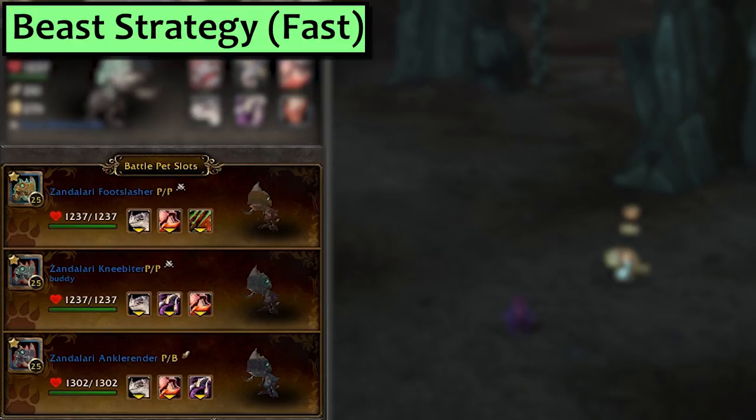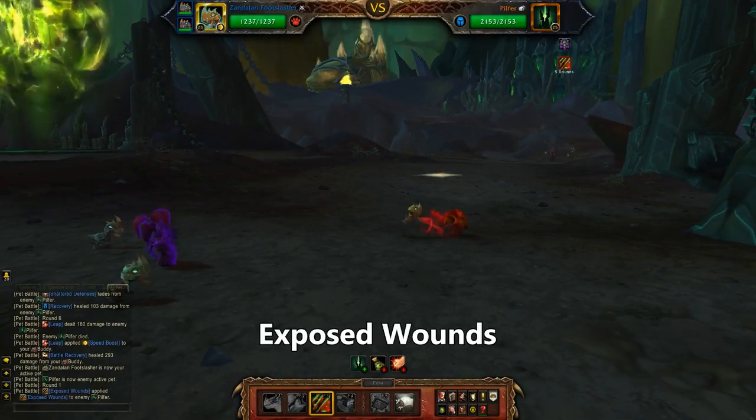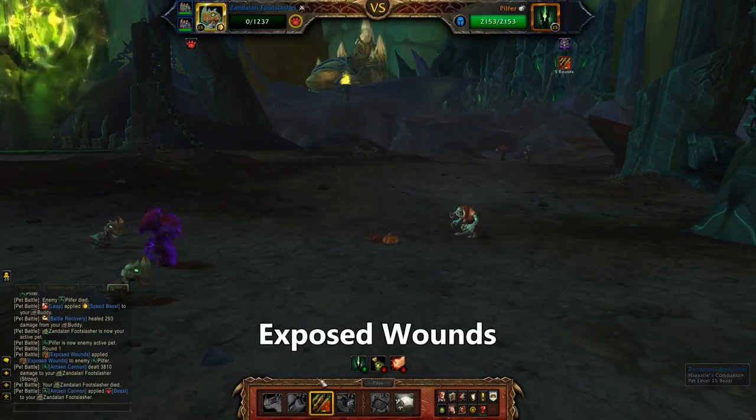This also doubles as the Beast strat. First is any Raptor with more than 263 speed set up with Exposed Wounds, and second is your Zandalari Ankle Render or Knee Biter with Black Claw and Hunting Party. Any third beast should do, but another Falcosaur won't hurt, especially if you're not rocking the full attack breed of the first one. Starting with the Exposed Wounds Raptor, use Exposed Wounds and then promptly die.